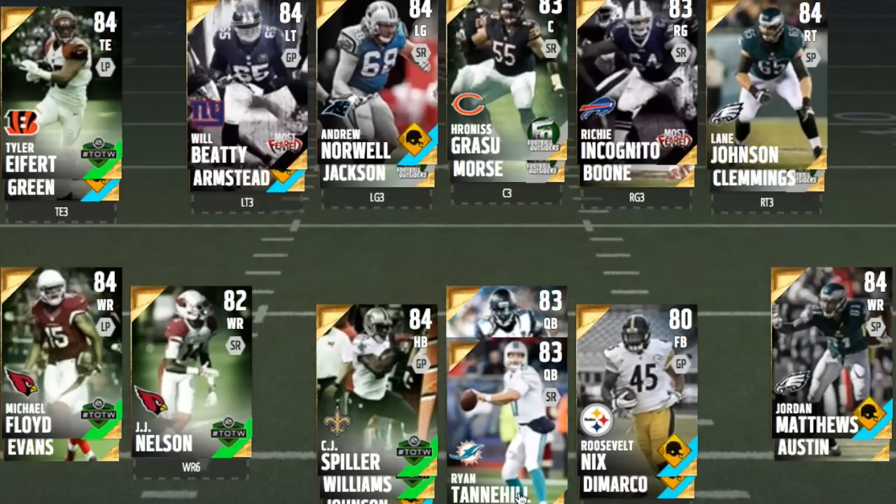Tannehill goes for about 3k, so he's basically free. He's a very good pocket passer — not a bad runner, not the fastest running quarterback, but he'll get the job done. So I'd choose between these three for a pure budget team of gold quarterbacks.